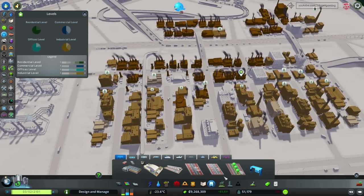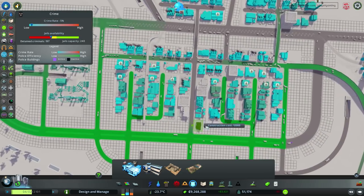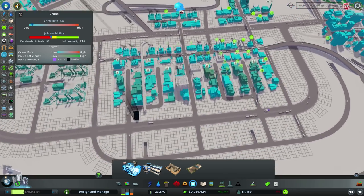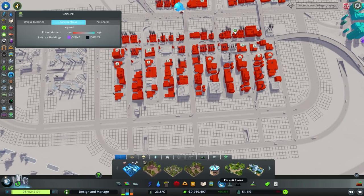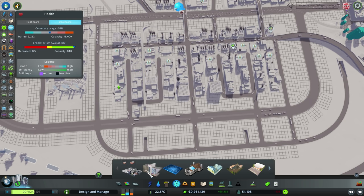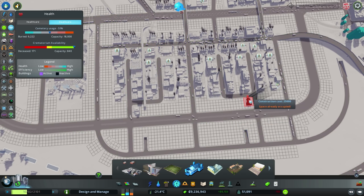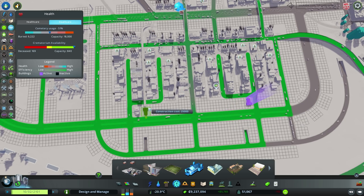Perhaps I can even give it a police station — I wonder if that will increase the land value. There's only one way to find out. And yeah, I believe I've seen some happy faces over there. Putting parks over here definitely seems like a waste of resources. What I can put, however, is some death care, because people can pretty much die anywhere in the city. So I think I'm going to provide a couple of crematoriums — maybe one over here and another one over here.